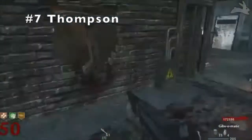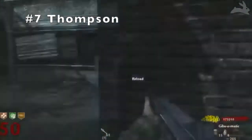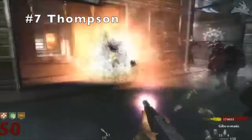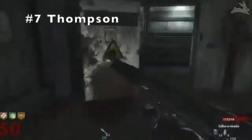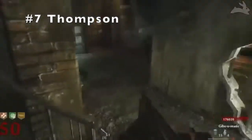It's a probably similar gun to the Type 100, but the only reason why it comes in after is the fact that it's available earlier on in the map - right after the second door you buy. Comes in at number 7, it's the Thompson.